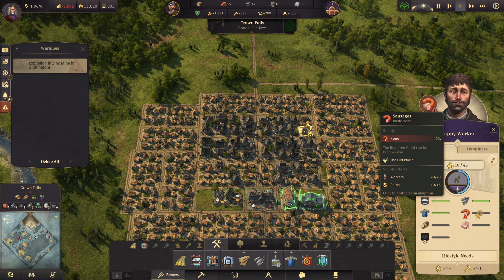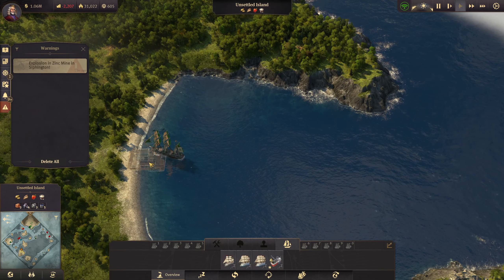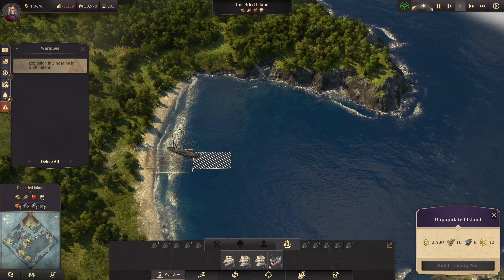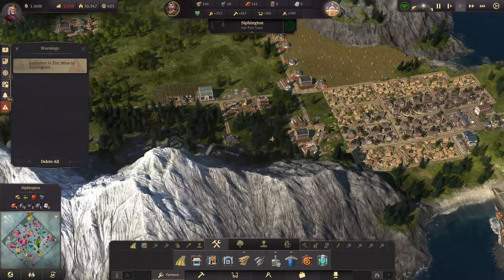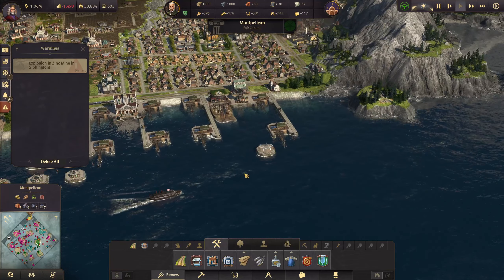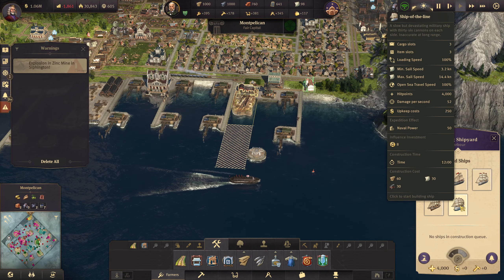These people want sausages — we knew it was only a matter of time. Let's check what our boat needs to settle this island: eight steel beams and ten wood. Let's go back to the old world and see if we have a boat to send over there. We don't actually have a spare boat.